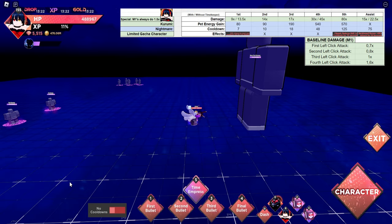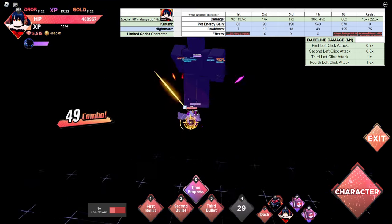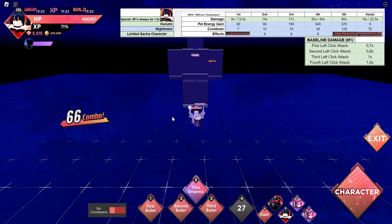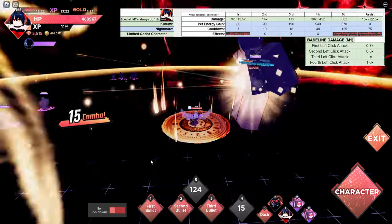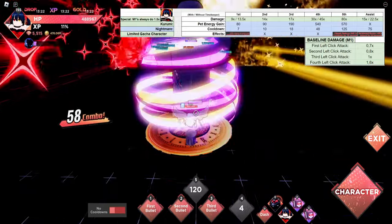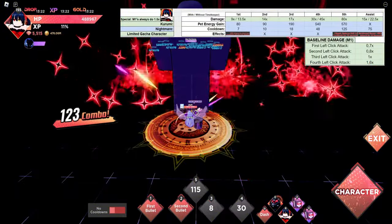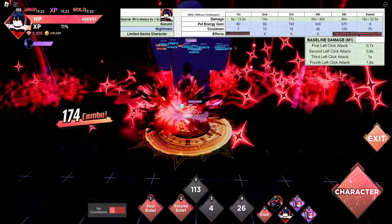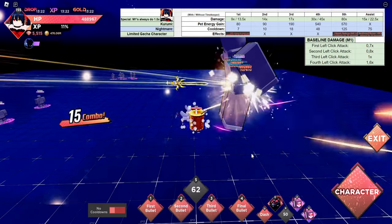The fourth ability has pretty good damage, and even more damage if you have the accessory for Kurami, but you don't really need to use that. It has insane pet energy gain but does take a long time to use — although you can aim it while using it. The fifth ability is really good overall: it has good damage, very good pet energy gain, reduces the cooldown on skills 1 through 4, gives you a speed boost, and lets you just spam your abilities so much.